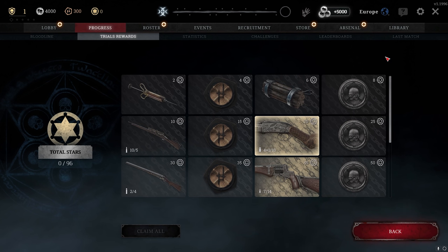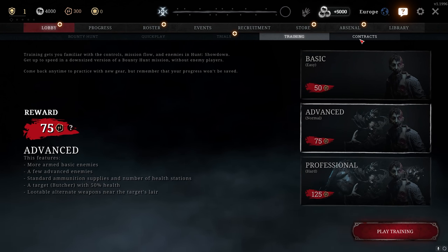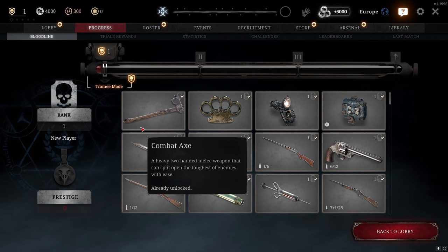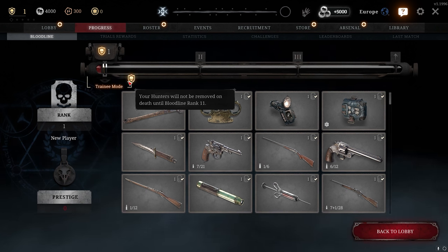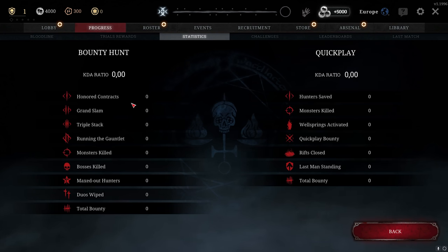You also have Training Mode and a Contracts tab, though Contracts may be removed soon. Until rank 11, you are in Training Mode and will not lose your hunter. I recommend playing on a single hunter until rank 10. Once you know you're about to leave Training Mode, retire your hunter — for retiring hunters you get 3 XP per level, which adds up significantly.